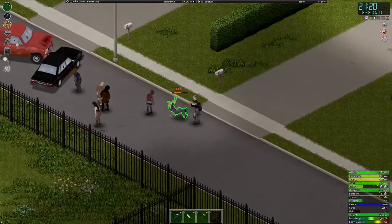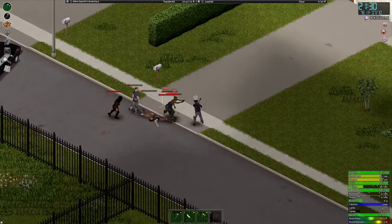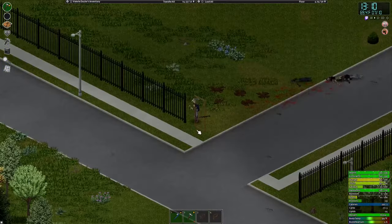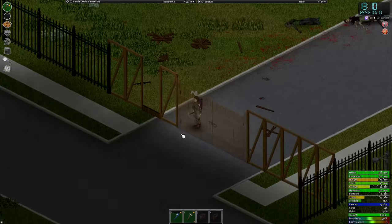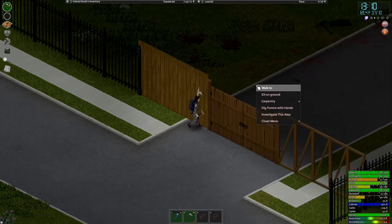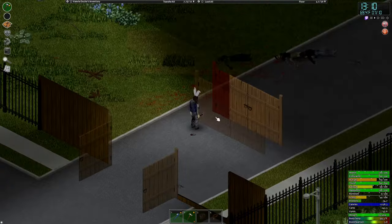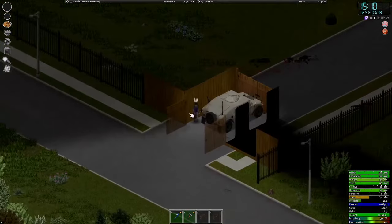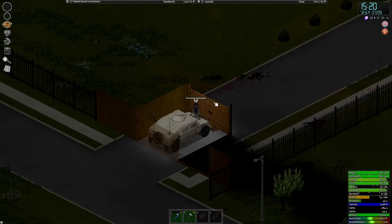Riverside — the gated community. You can build a couple of airlock fence gates to ensure this location doesn't become reinfested after clearing it out, and it could serve you for years. Remember, the key to a successful base in Project Zomboid is not just the location, but also how you fortify and manage it. Just please, no matter how you reinforce the base, remember to put the gates the right way.